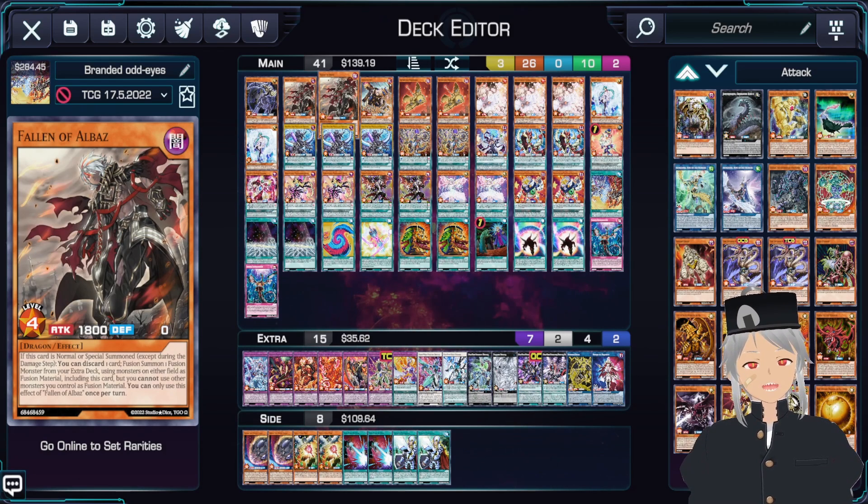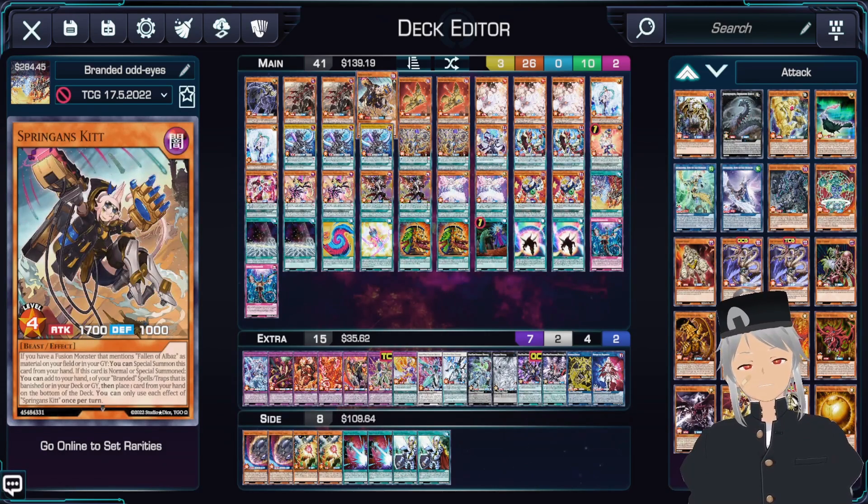Next up, we'll play two copies of Albaz. Albaz is an interesting card. Depending on how you want to go first or second, I recommend if you're going to try to go first, play two copies of Albaz, because it does require your opponent to have materials on the field to use it as fusion material. Next up, we'll play one copy of Kit. This is either the extender for us or our main searcher for our fusion spell, which will be Branded Fusion.